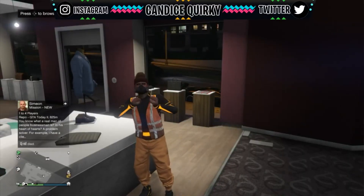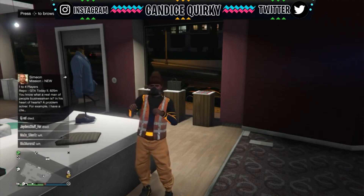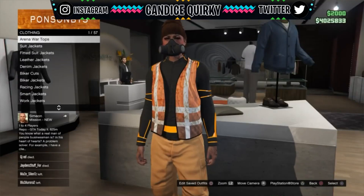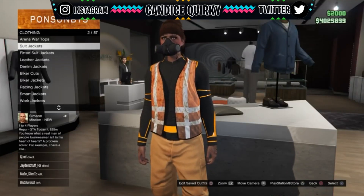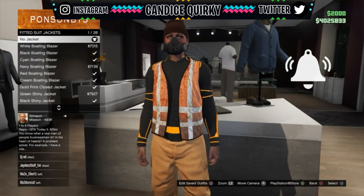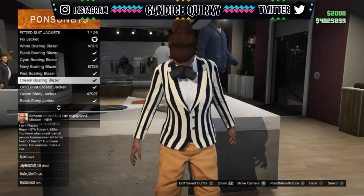So first things first, you want to go ahead and go to your nearest clothing store. Once you do that, you want to go to the shirts section, and you're going to go down to where it says the fitted suit jackets. Then go and click on any of the boating blazers.